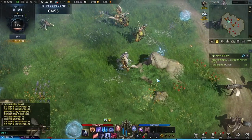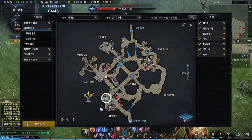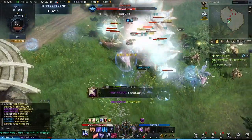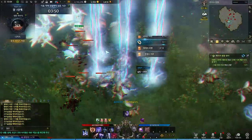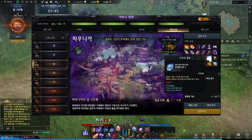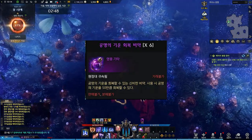Chaos dungeons consist of killing waves of mobs to obtain rewards. You can find the entrance to the dungeon by looking for the winged crystal icon on the map. You can obtain shillings, gear, accessories, and gear enhancement materials. You can go through this alone or as a party, but the difficulty increases relative to how many party members you have. Entering the dungeon uses 50 energy, and since you have 100, you are able to enter twice a day. If you fail to enter the portal in time, or leave the dungeon preemptively, it will still use your energy. There are also potions to restore your energy.